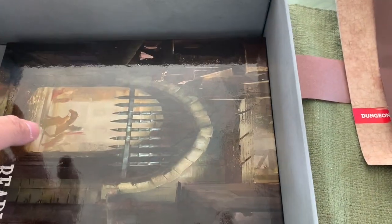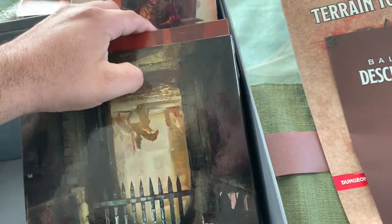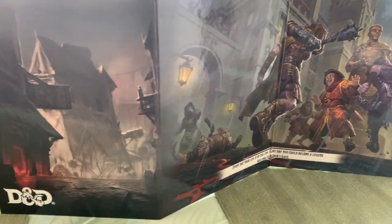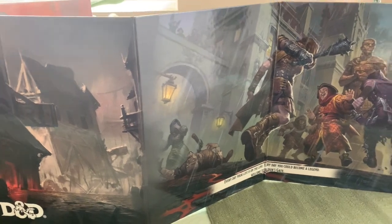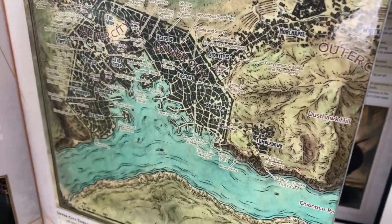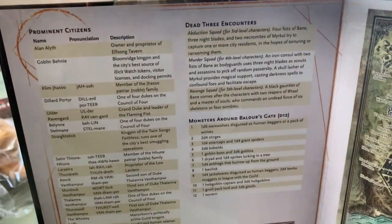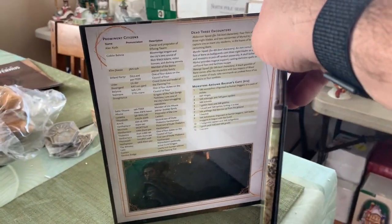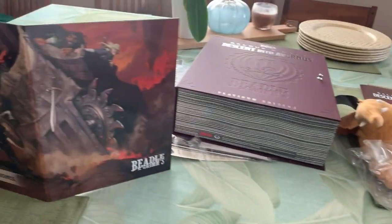Inside we have our DM screens. I'm going to unfold these so you can really appreciate what they look like. This first one is for Baldur's Gate — so when the players are in Baldur's Gate, this is the screen that they would see. On the backside is relevant information for the DM on the city, the maps, et cetera, so when players ask 'where's the Eastway?' you have that available. This is more specific to what's going on in this portion of the campaign, instead of your standard DM guide which has things like conditions — paralyzed, poisoned, et cetera.